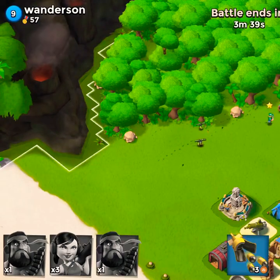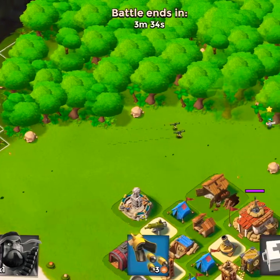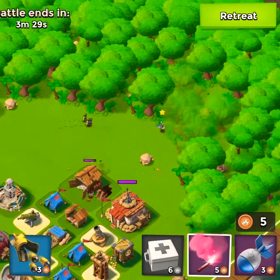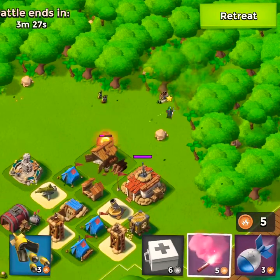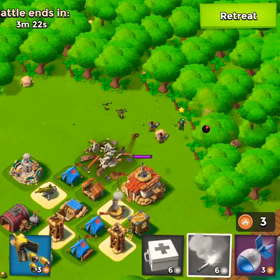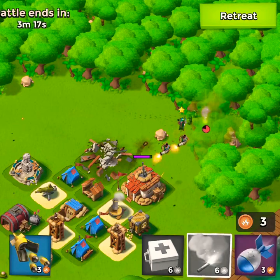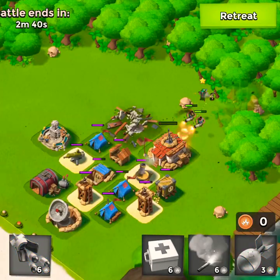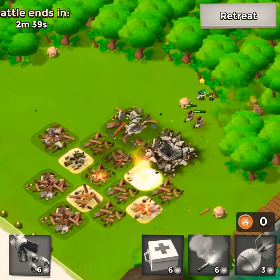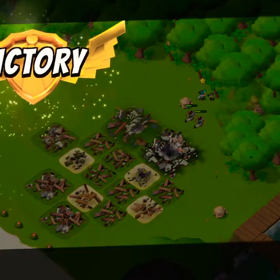We are going to attack Wanderson and have already begun our flare strategy to the back — we're already getting into great position. We build a little more gunboat energy, flare one more time, and it looks like we'll have a free-for-all on the headquarters for another victory. The mortar tries to take out our heavies, but we take out the base because we've been upgrading our troops instead of building defensive buildings.